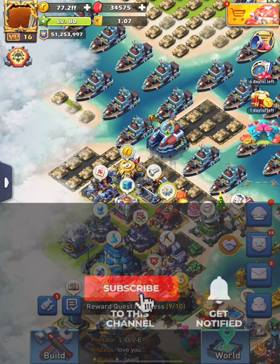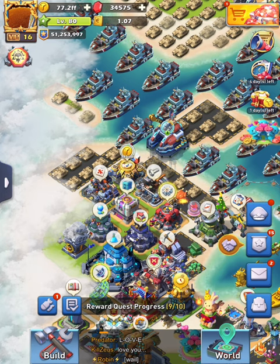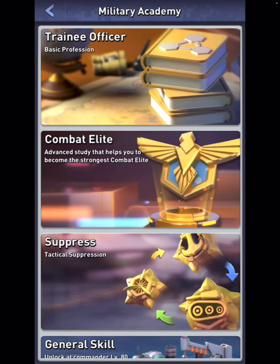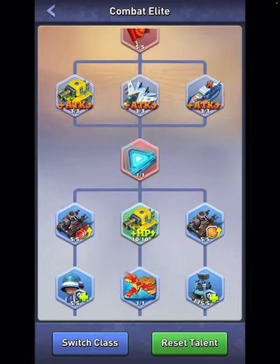Hello boys and girls, welcome back to the channel. My name is Timmy and in this episode we're going to talk about the Encyclopedia. I want to show you where you unlock it and when you use it. First, let's look at what it is. It doesn't matter if you're a Mechanical Master or Combat Elite — it's the second tab.